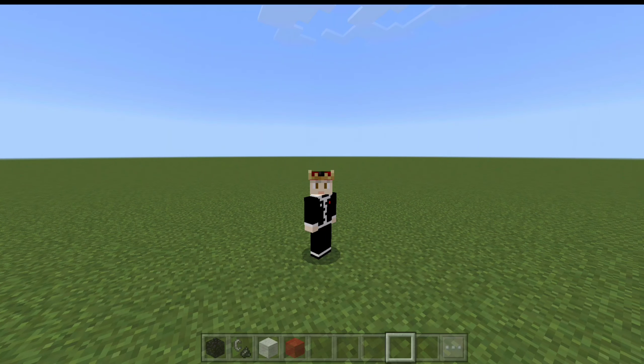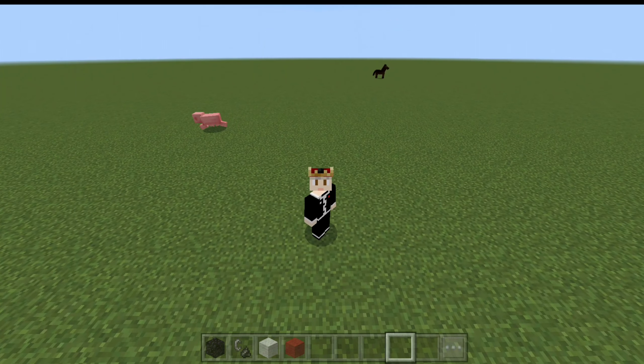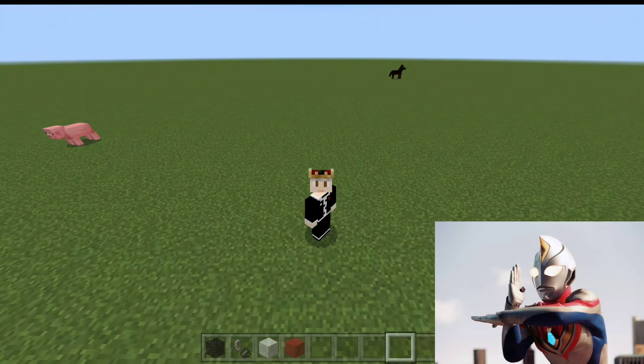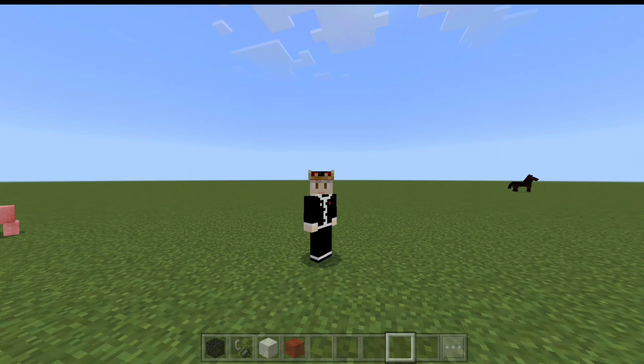Jadi Ultraman Dyna ini adalah Ultraman yang mirip seperti Ultraman Tiga teman-teman ya. Cuma ada bedanya dari kepalanya aja, ada batu permata yang ada di kepalanya gitu teman-teman. Jadi aku di sini nggak mau banyak bacot untuk mendeskripsikan video karena banyak yang komplain. Jadi kita langsung aja akan membuat portal Ultraman Dyna, yang dibuat oleh Raja Portal Uzeming teman-teman.